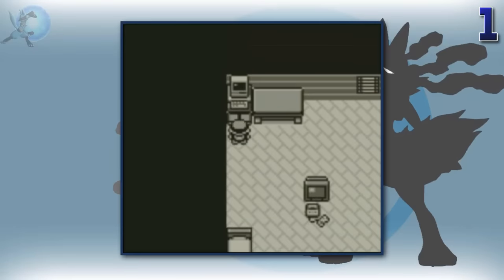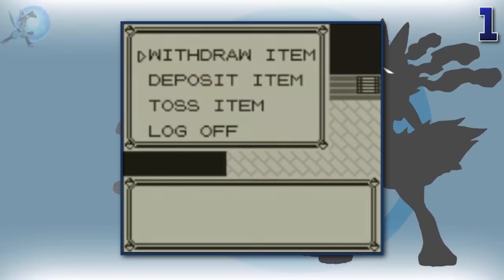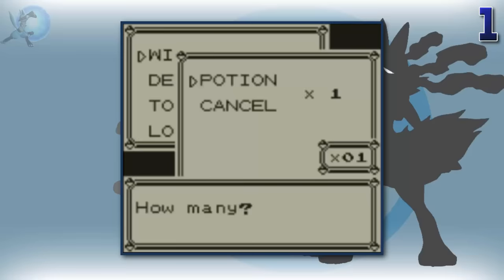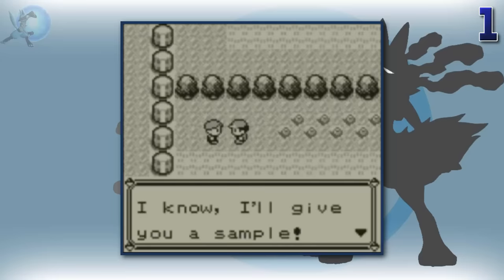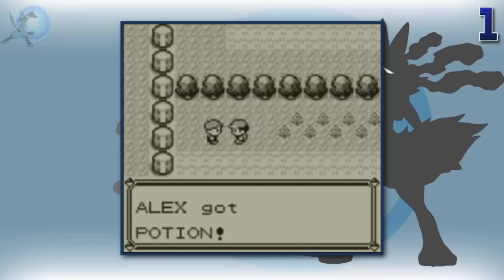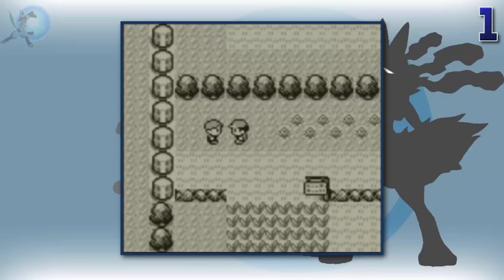At the beginning of most older Pokemon main series games, if you check the PC, there'll be a free potion inside. There are also some characters at the beginning that give you free items, including a character at the very beginning of Red, Blue and Yellow who also gives you a free potion. So what to take away from this is: talk to literally everyone you come across, or you might just miss out on something cool like a TM or other useful item.